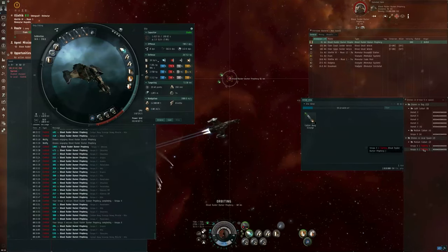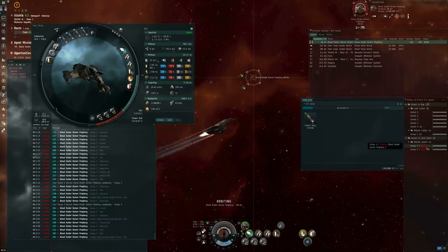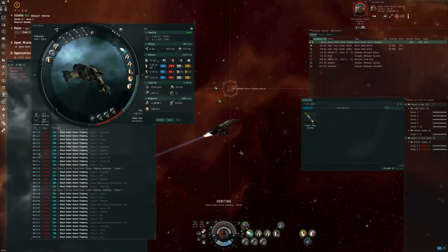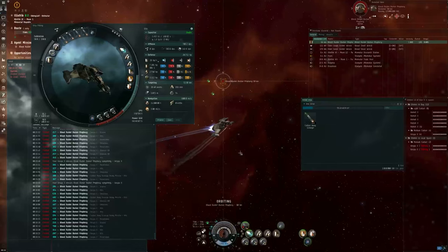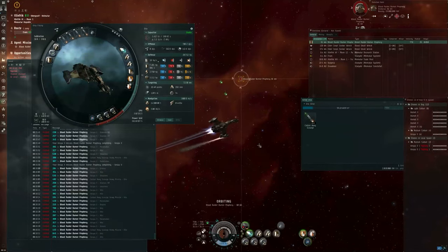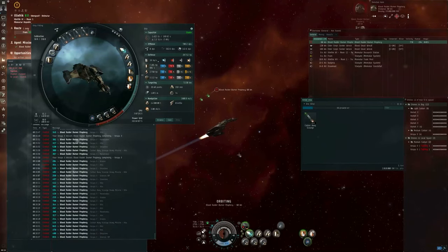The drones don't seem to be taking any damage at all. By the way, if you mouse over one of your drones in the drone control window, it puts a circle around that drone in space. The Prophecy is now in structure. I'm using an orbit command of 60 kilometers, and my Scourge heavy missiles are still hitting, presumably because the Prophecy is being kind enough to try and close the distance.